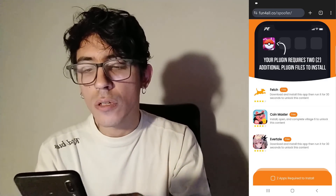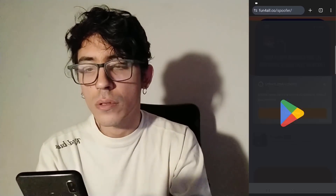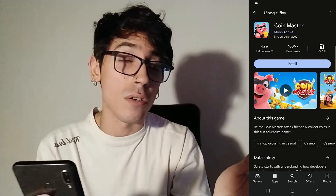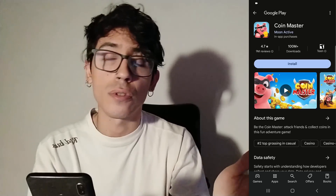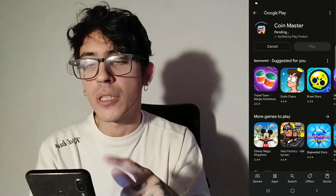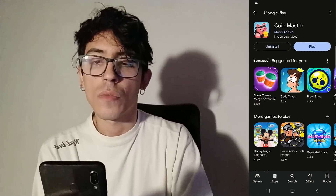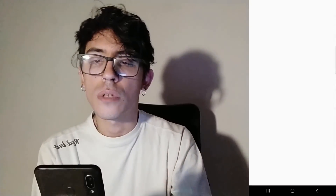I'm going to begin with the CoinMaster one. Just tap on continue and you're going to be taken to the Play Store if you're on Android, or the App Store if you're on iOS. I'm going to begin the installation of the CoinMaster app and will be back in a moment. CoinMaster is already installed. Now let's begin playing — as the task said, we have to complete village 6 in order to finish this action.